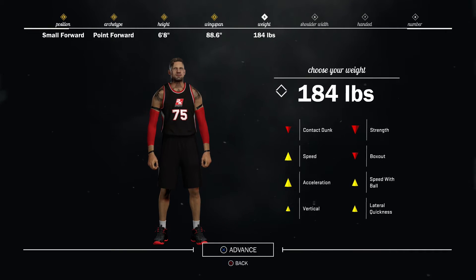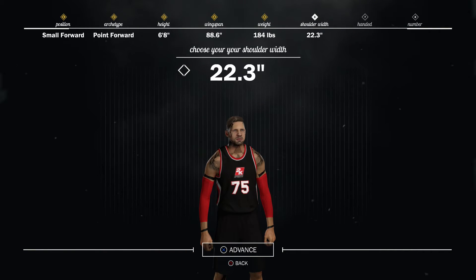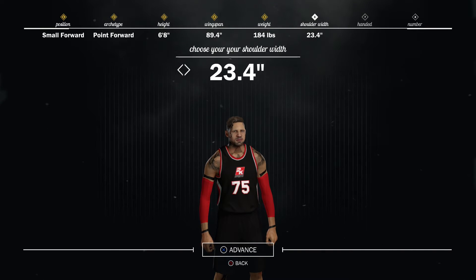It's going to be the fastest guy in the game. I have a six-foot shot creator and he's not nearly as fast as this build — it's just a killer. So we're putting the weight all the way down to make it as fast as possible, and then shoulder width all the way up as well, to make that wingspan as big as we can in order to defend at the highest level.